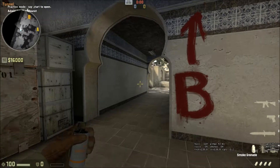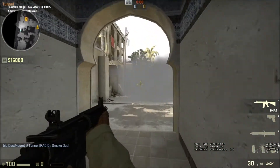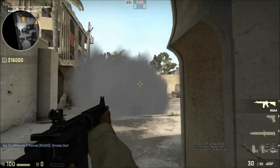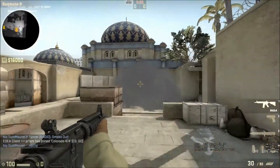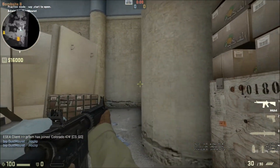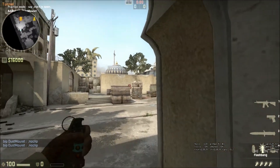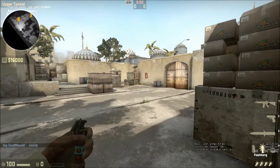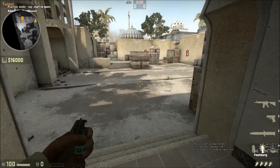You can also throw smokes that bank off the wall to block off the platform. That can be helpful if somebody is playing there with an AWP or just spying out the tunnels — it blocks that off and allows you to work window, door, and the closet area at the same time. While these smokes are blooming you can also throw flashes and grenades inside the site, back platform, or wherever.